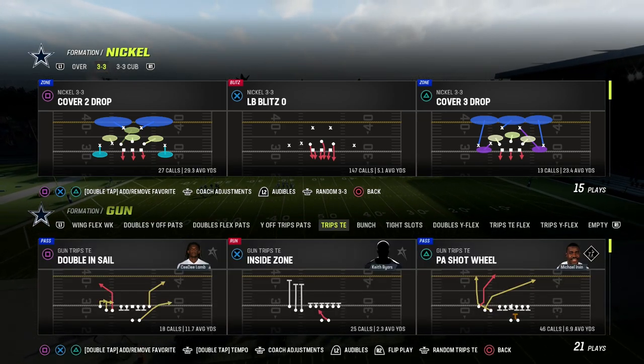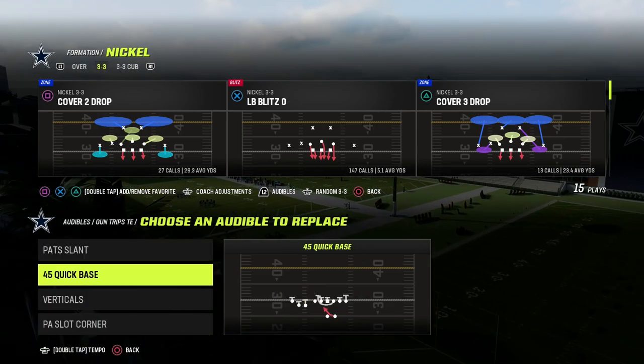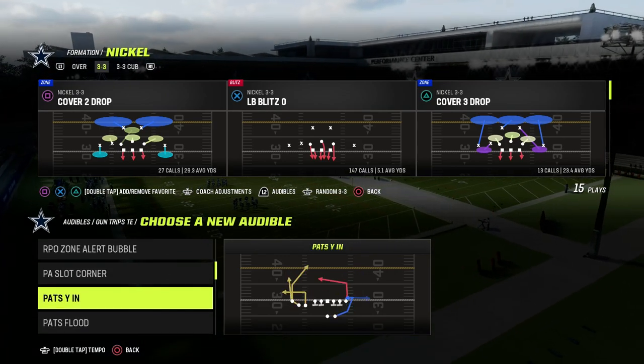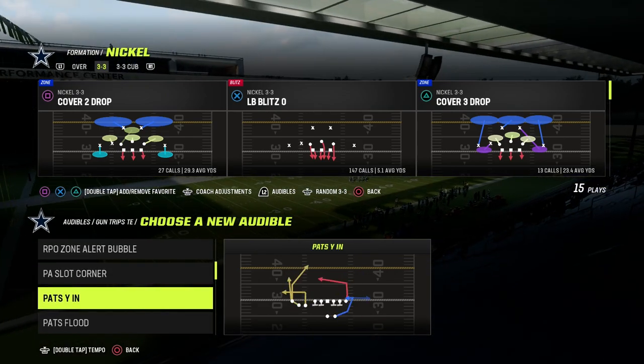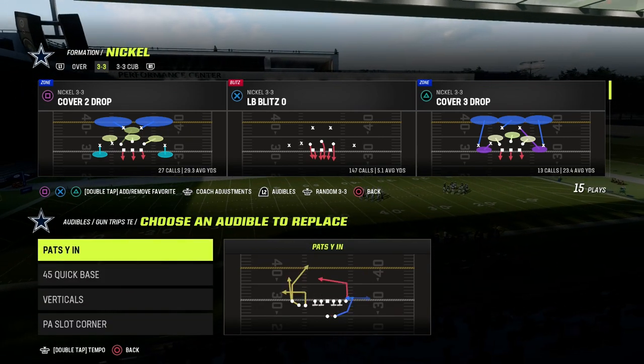A couple things right off the bat — I'm going to show you some audibles out of this Trips Tied In, and we're going to give you a very basic overview of like a pro player's kind of five-step system to making a really good offense. So we're going to put Patchway in as an audible, and then everything else is going to be fine.